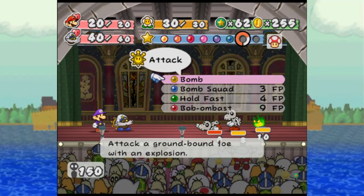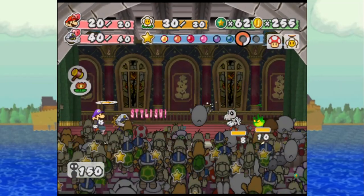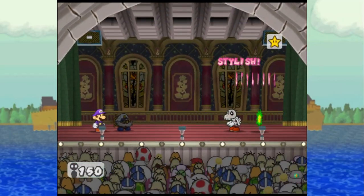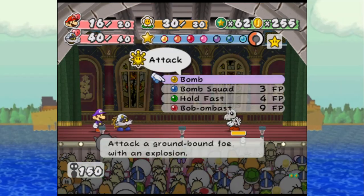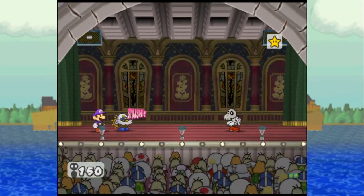I'm going to do the same thing but in a different order. If anybody's going to get hit by that guy in the middle, I want it to be Bobbery. Just in case anybody was wondering, there's no way for an enemy to get Bobbery to blow up like an enemy Ba-bomb — like if he gets hit by a fire attack or something, it doesn't do extra damage or anything. That only did seven, okay.